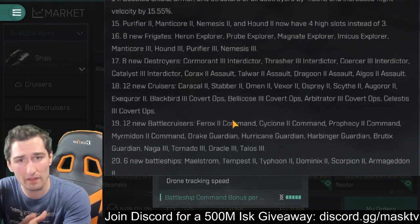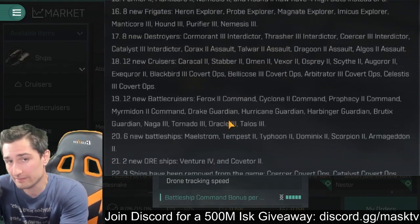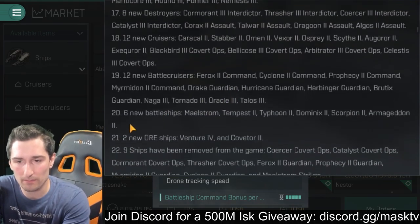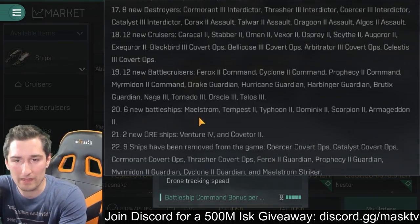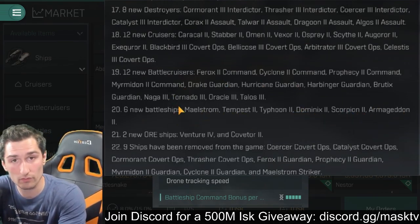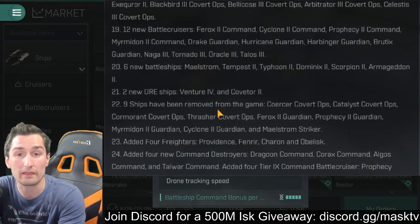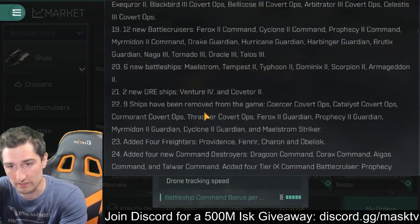We're still looking like two and a half months away from hitting tier 10 for anybody, so these new tier 10 ships are really not important parts of the patch notes yet. Six new battleships added: the Maelstrom, Tempest 2, Typhoon 2, and Dominix 2 — also new tier 10 ships. Two new ore ships: the Venture 4 and Coverter 2, also tier 10.